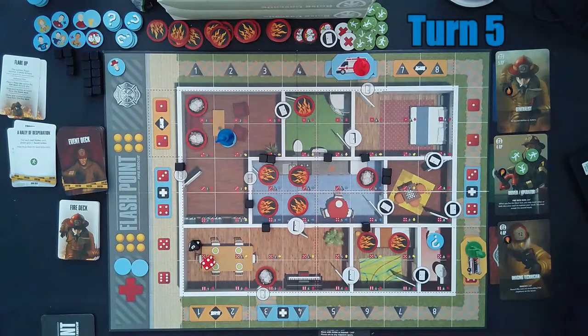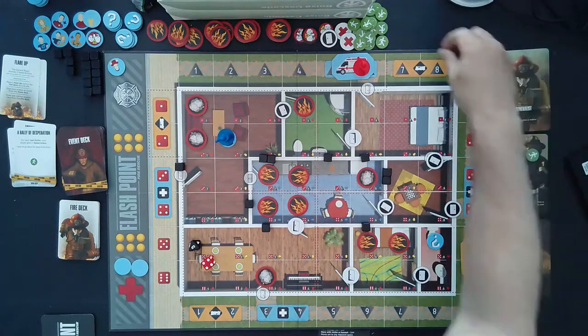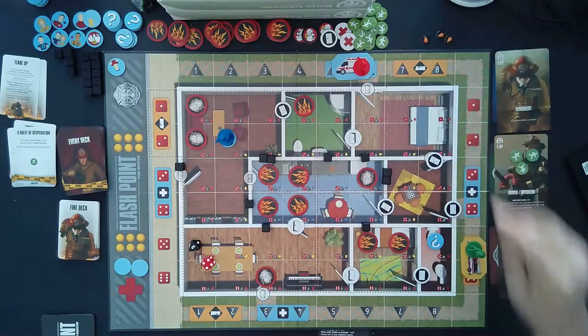Starting turn five. We remove our tokens from our rolls and start with the imaging technician. Then I realize — I keep forgetting — we only have two POI markers out on the board, so I need to roll to get a third one out there. We roll four and five, grab a POI marker and place it right there.